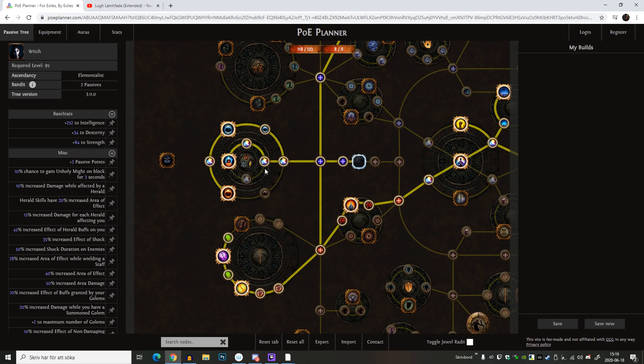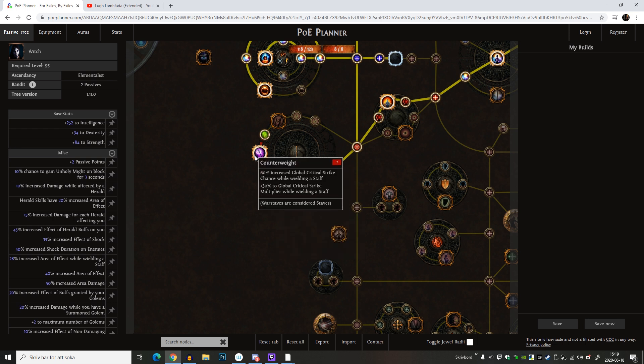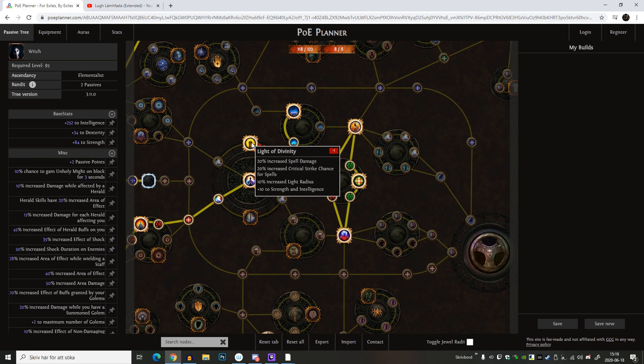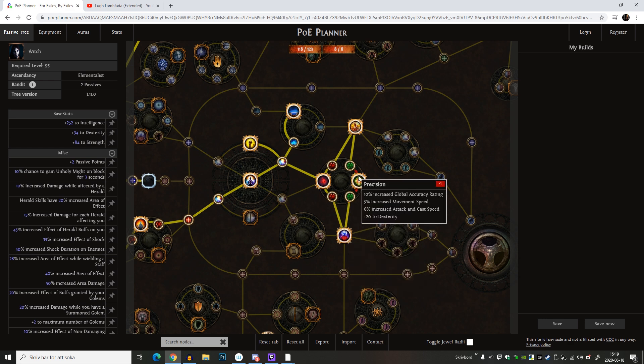I also have another jewel socket here. I took almost a whole wheel for staves because I want the block chance and also the global critical strike chance I'm getting there. Going over to Templar I took Devotion, Holy Dominion, Light of Divinity or Amplifier for some more AoE, Retribution, Discipline and Training, Sentry, and I took Precision - not for the accuracy but some movement speed is quite nice, and some nice cast speed and dexterity. Getting four cast speed nodes just for taking these nodes here, and the dexterity will help out a lot.